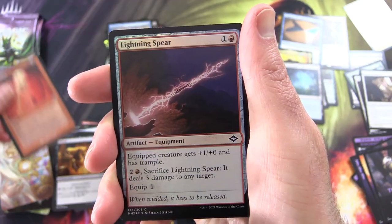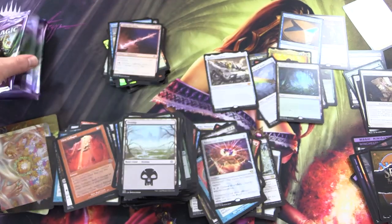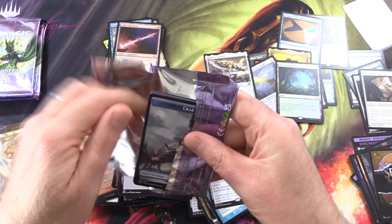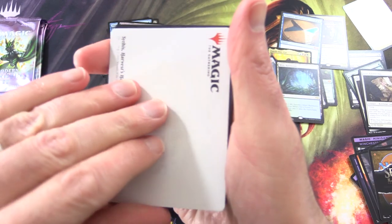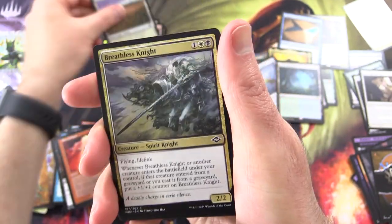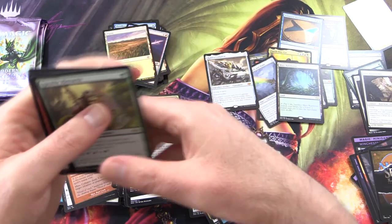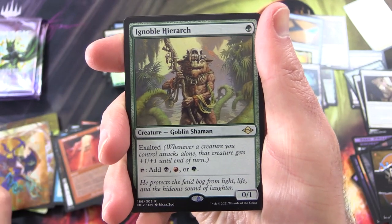Mine Collapse, Foil Lightning Spear, and a Secret Lair. Speaking of greed — we've got four packs left. We need to see a foil fetch. Here's a crab, a Sithis Harvest Hand — take a quick look at that. Foil Plains. Ignoble Hierarch! Here's the one we were looking for — a bit of a play on the Noble Hierarch, it's a Goblin Shaman. That is hilarious.